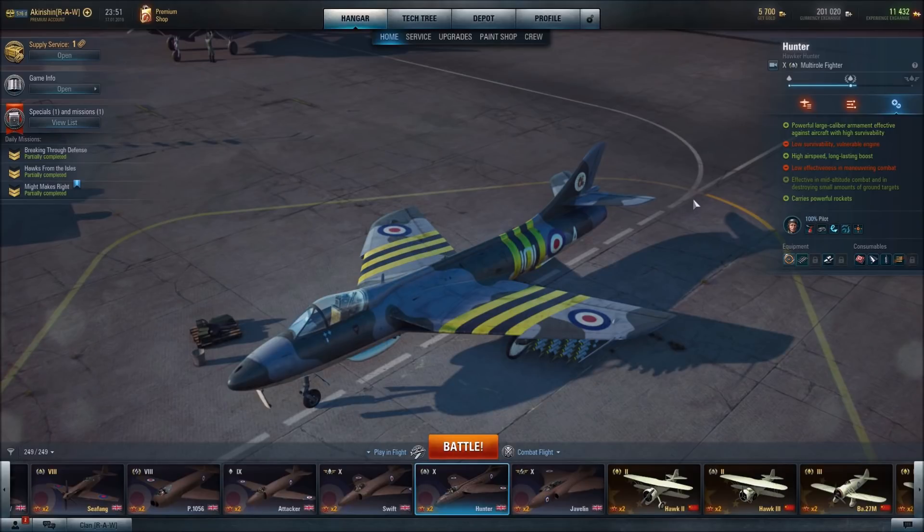The Hawker Hunter is characterized by powerful large-caliber armament effective against aircraft — those are 30-millimeter cannons. As a fighter of sorts, it has low survivability and a vulnerable engine. It has high airspeed and a long-lasting boost. We'll go over that here in a bit. It has low effectiveness in maneuvering combat — this thing turns like a cruise ship.